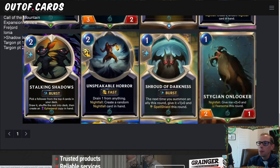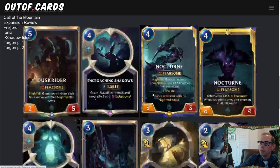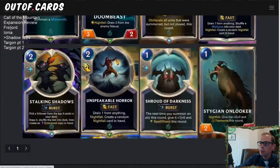Shroud of Darkness — one mana, burst speed: the next time you summon an ally this round, give it plus one, plus zero and Spell Shield. This is a wonderful Nightfall enabler because it only costs one spell mana, not unit mana. Play it first and all your Nightfall cards are enabled. On turn five with one spell mana, play Shroud of Darkness, then play Nocturne to give it plus one and Spell Shield, then play Onlooker for a four-one Fearsome. Shroud of Darkness is definitely going to be an important Nightfall enabler.